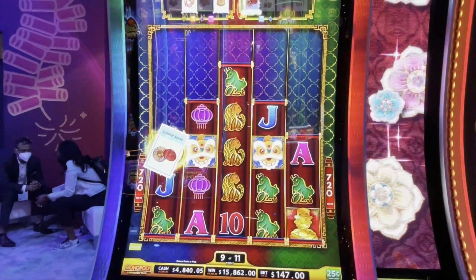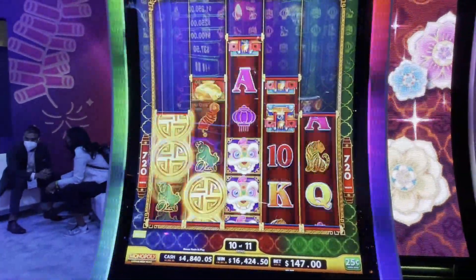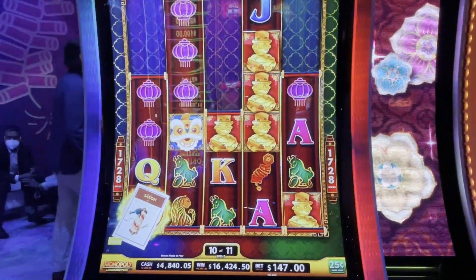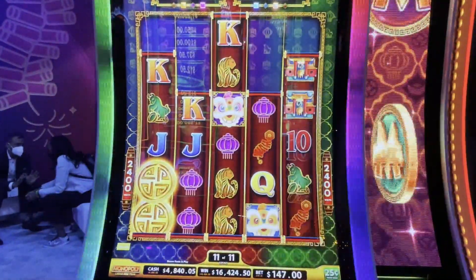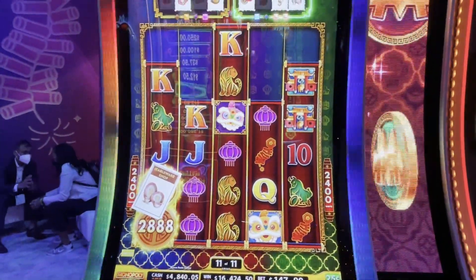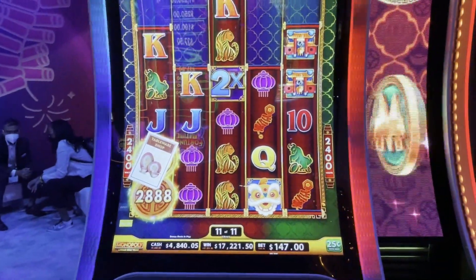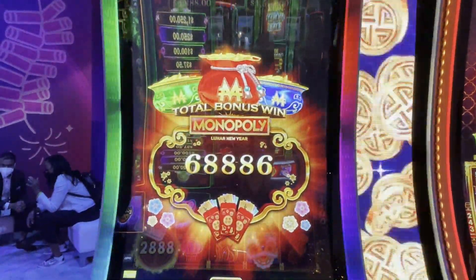Oh come on — the Candy Shop, we're collecting for that. 1,728 ways — let's get it. Last spin — we need coins. We've got the multiplier in the middle. Oh, that's a nice credit — times two! And look at that. That is Monopoly Lunar New Year — here, such a beautiful game.